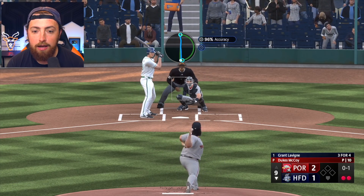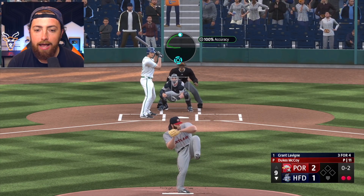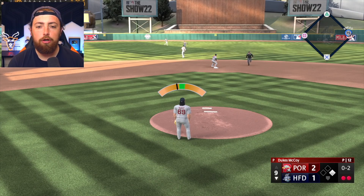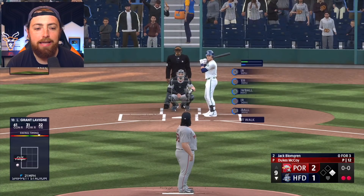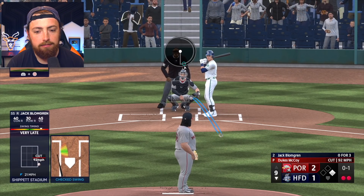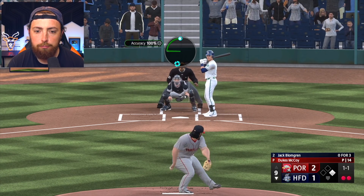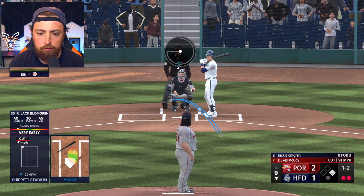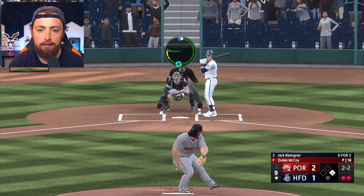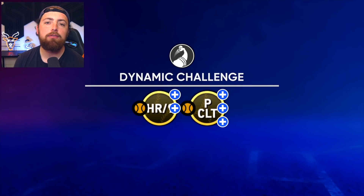Now we're one out away from getting the save. Let's get it, Dukes. 0-2 count — cutter on the hands, and you are gone. No, he got that hit, dude. It was literally on his leg when he hit that. I got to tip my cap — hitting that cutter off Dukes, that's tough. It's a better cutter than Mariano Rivera, by the way. They did the math, and it's a much better cutter. 1-2, let's go slider. He swings — we win the game! Dukes gets another save.